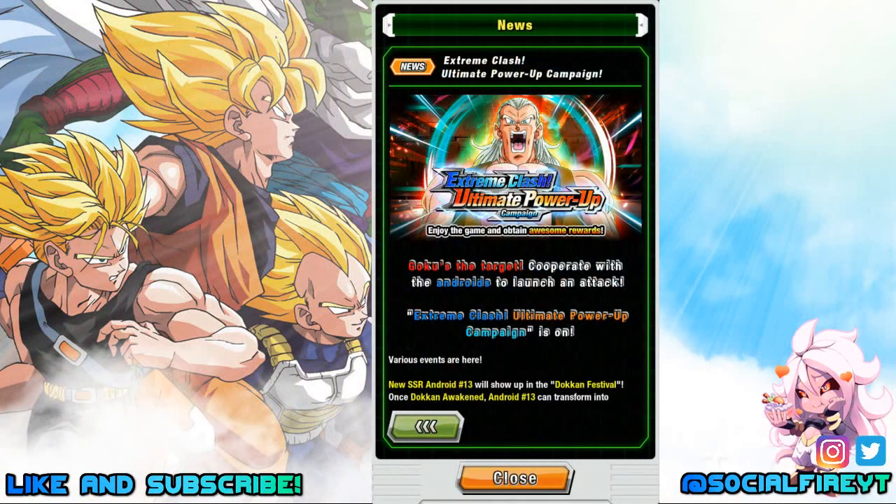Hey guys, this is SocialFire and I'm back with another update for Dokkan Battle Global. In-game news just dropped and we have all the details for the new campaign called Extreme Clash Ultimate Power-Up Campaign, and this starts tonight. We are getting the Dokkan Fest for Android 13 as well as the new physical Trunks on that banner, and the EZA for AGL Super Vegito. Let's take a look at everything here.